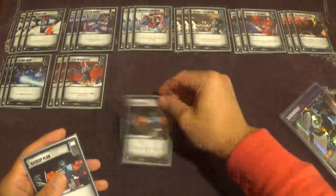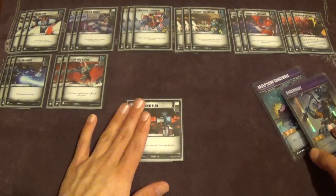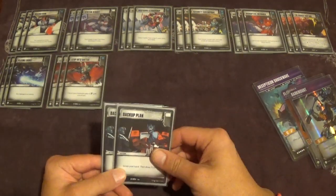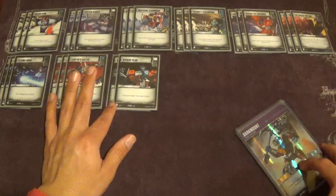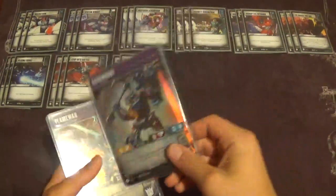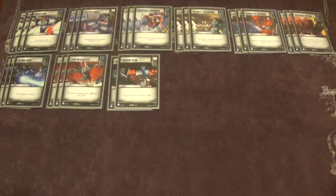To round out the actions, we have two copies of Backup Plan — a white pip that says scrap your hand and draw three cards. I've only been testing it for a little while, but I've really liked what it brings. It lets you dig harder for things, turns dead hands into better situations, and has a white pip for extra defense flips. A good play is: after pitching your whole hand to Dark Mount over time, this becomes essentially a free draw three. It's really good.